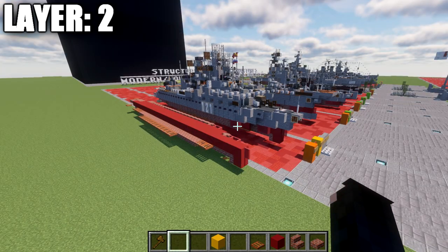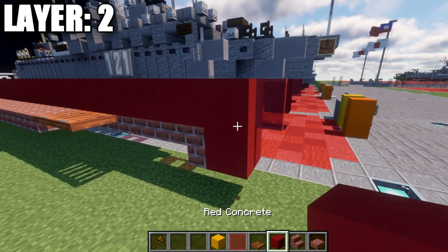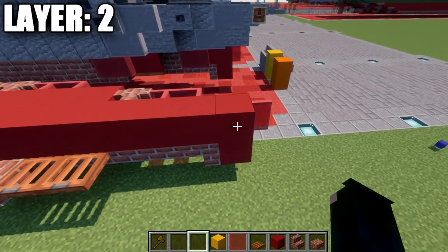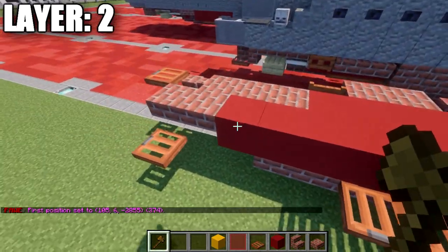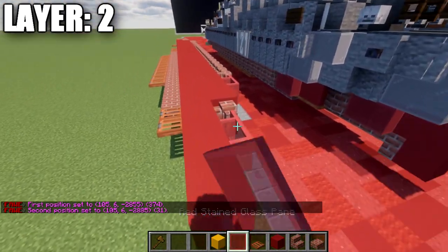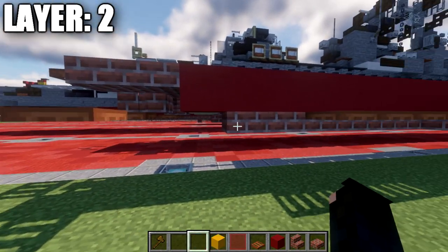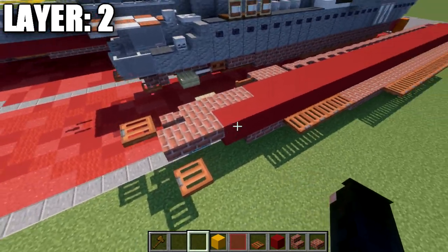Alright guys, moving into layer number 2. To get started, we're going to place down a red concrete block on top of the front one, then a red stained glass pane coming off that block toward the front. Going back from this red concrete block, we want to place down a row of red concrete going back 31, for a total row of 32 red concrete blocks down the center. On the very end, this last red concrete block should stick a block past the brick top slab. We then place down two brick top slabs off that red concrete block toward the rear.